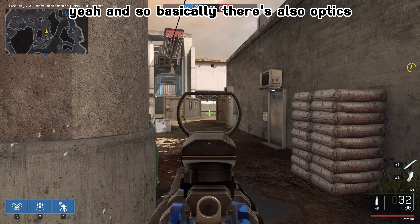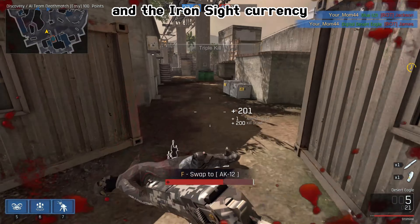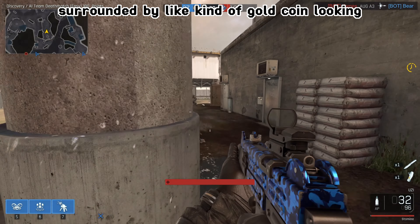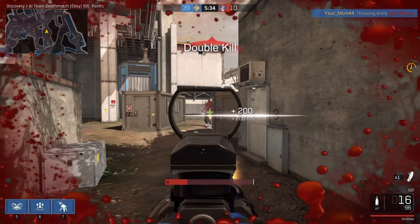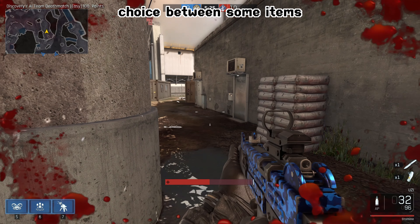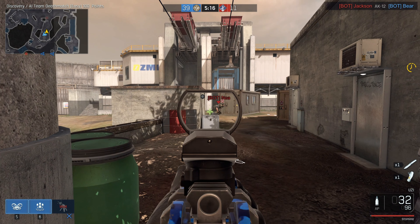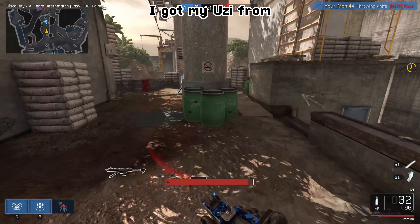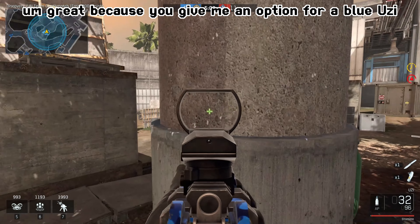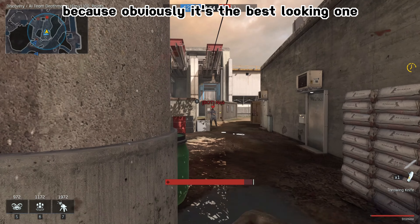There are also optics, and once you level up you can get crates and the Iron Sight currency — which is for some reason a big golden G or a black G surrounded by a gold coin. When you level up you get 10,000 of that currency and also a crate, which gives you a choice between some items. I got my Uzi from a crate — it gave me an option for a blue Uzi and other skins, and I chose the blue one because it's the best looking.